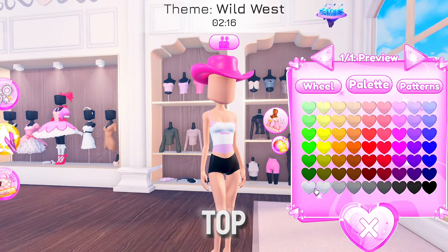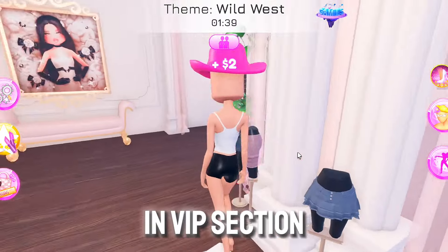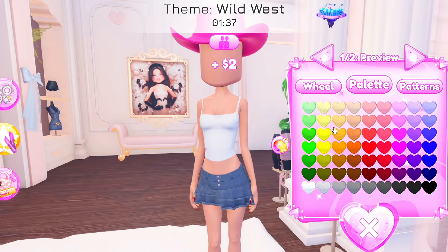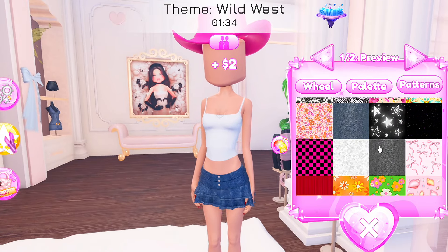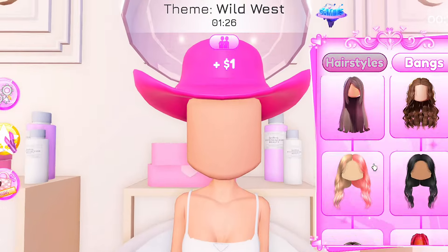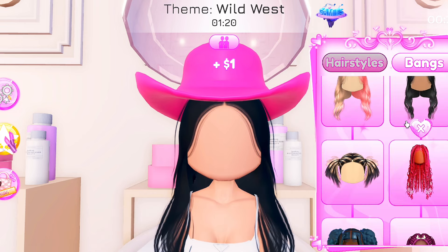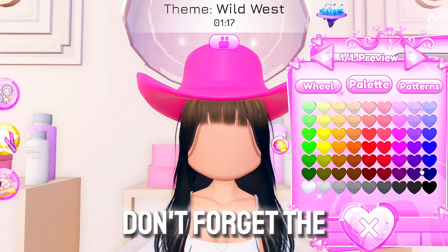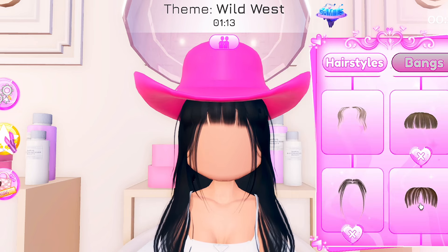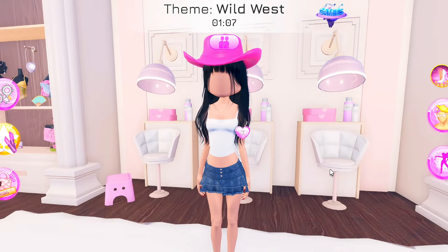Next up I'm going to choose a sleeveless white top. For the skirt, I'm going for the one in the VIP section. Now for the hairdo — this hairstyle looks like Sakura's. Don't forget the bangs. All done with her hairstyle. Now for the shoes, let's use the shoes in the code section and color them white.